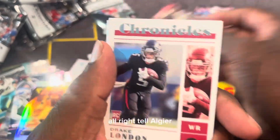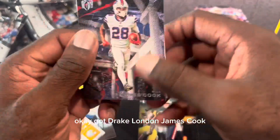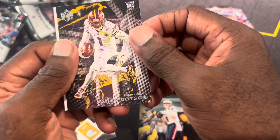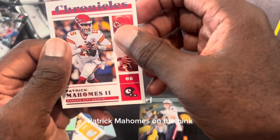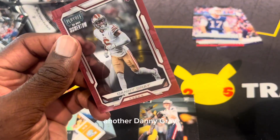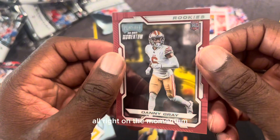Tala Awuzie — last pack, let's hope for a little last pack magic. We got Drake London, James Cook, Ken Walker, Dotson, and Patrick Mahomes on the pink. And we finish up with — no pink — hopefully it's... another Danny Gray, we got Danny Gray on the Momentum.